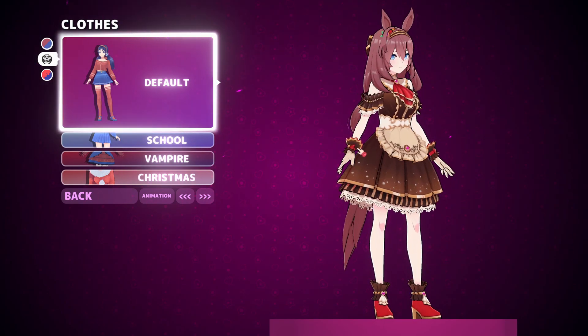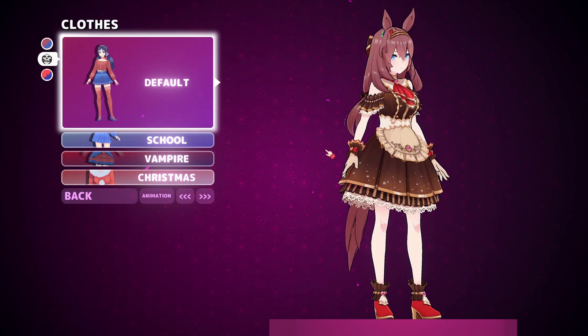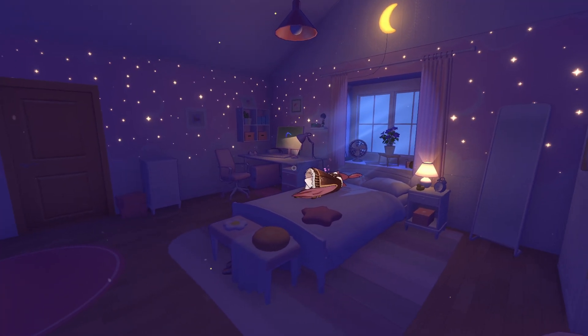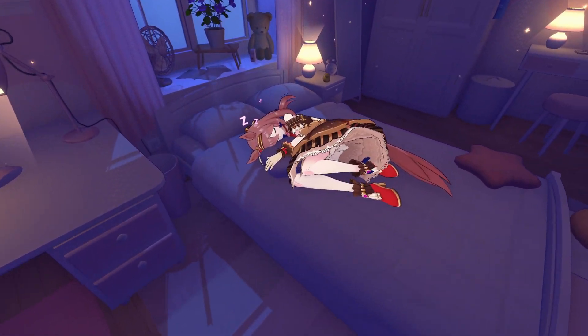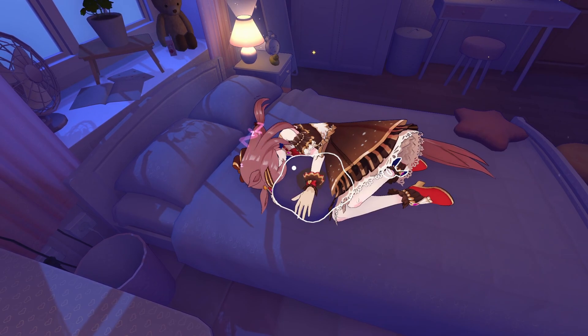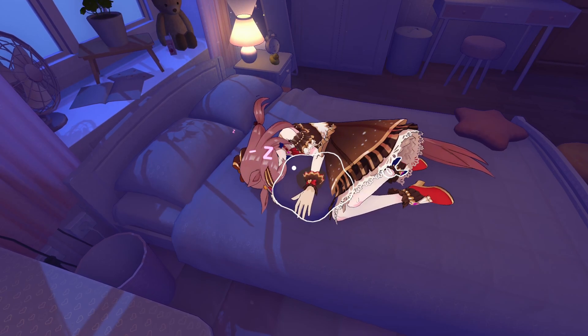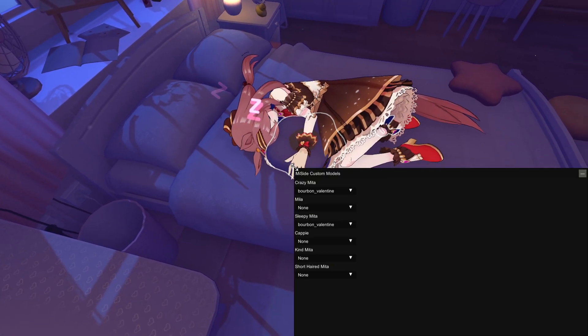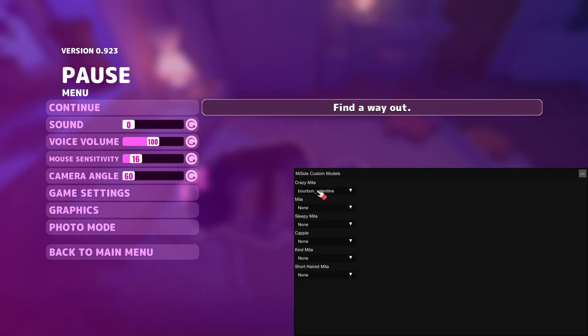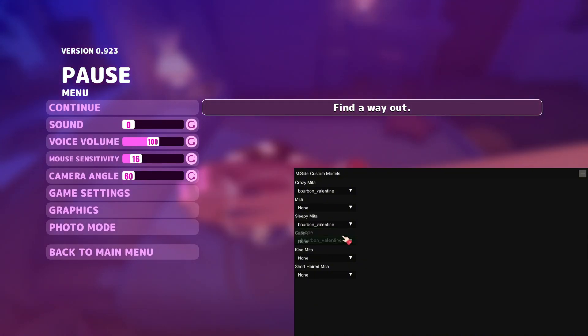This one changes the model entirely - it's not the original Mita model, it's completely redone from scratch. So cool. There we go - those are the three ways you can mod slash add skins to MiSide. Pretty cool - you can even change skins while you play. This makes it even better; you can actively change skins while you're playing the game.